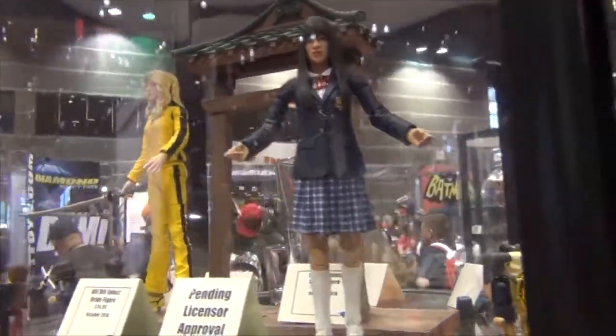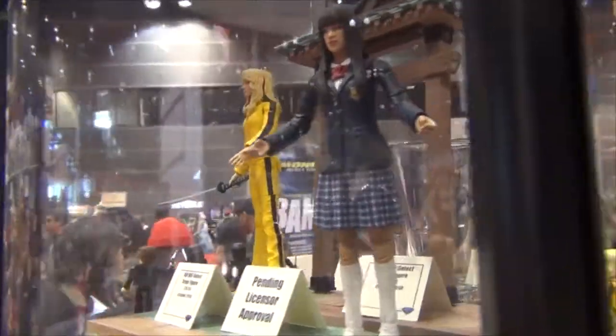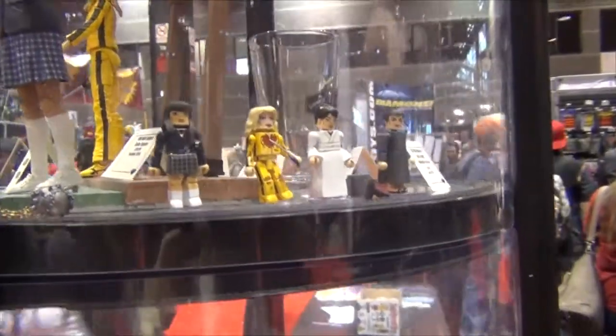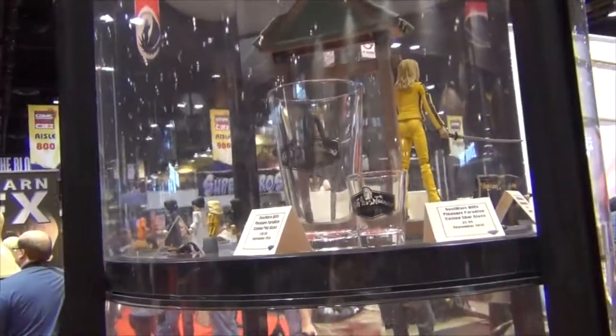They'll also be doing box sets. The first one has the House of Blue Leaves fight, with the Bride, Guilto, Orenishi, and Sophie Fatal. And then we're also going to do a box set of Crazy 88s. We've got a couple more as well — different characters like Paime and Bill and all that.